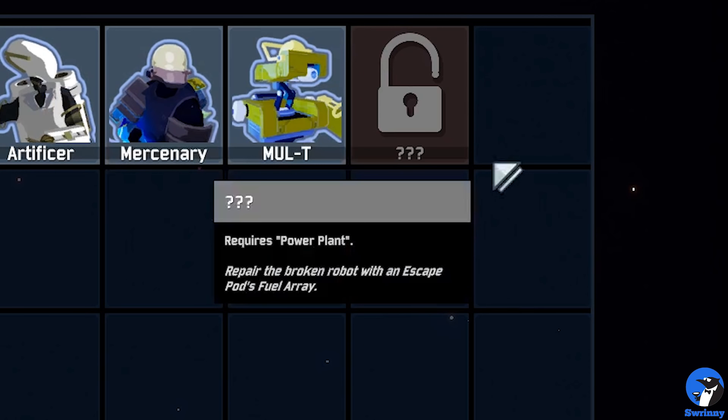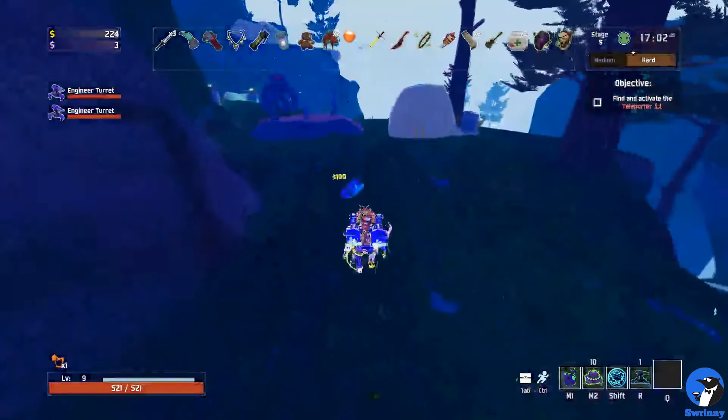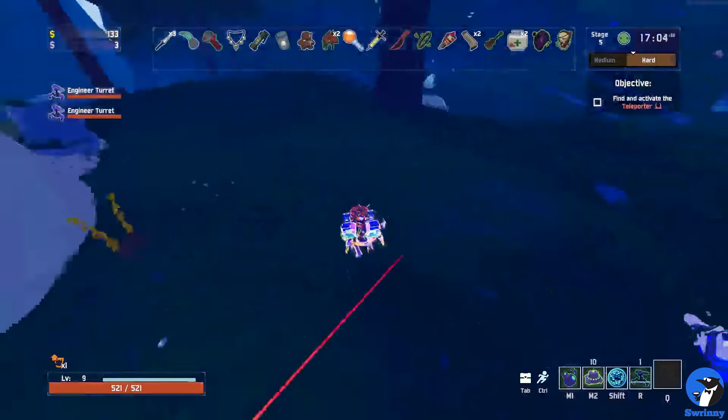In order to unlock Rex you will need to complete the Achievement Power Plan. As the description reads, you will need to repair a broken robot with the Escape Pod's fuel array. This pretty much means we need to take two steps: step one is to obtain the fuel array, and step two is to find and repair the robot.